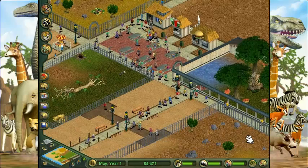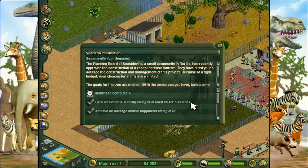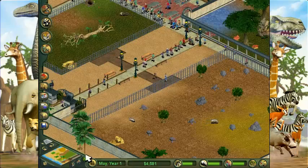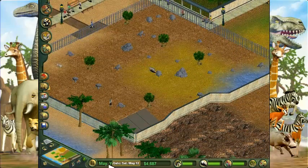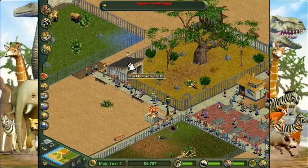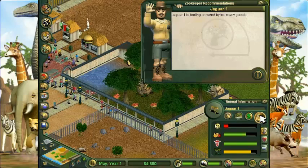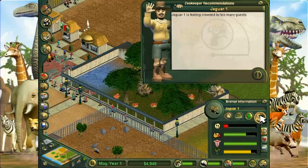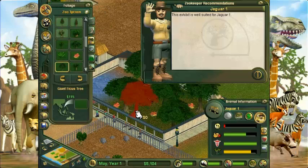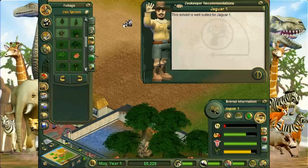We did it, we did it — barely! One, two, three, four, five — there's five exhibits. Now to wait. It's May 22nd already, like the fifth month. So we need to wait for a little bit. Oh no — jaguar 1 is not happy. What's going on? There are too many guests. Maybe some more trees will make him happier. Okay maybe not. I mean, it's well suited for the jaguar — I don't know what his deal is.